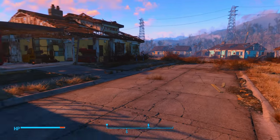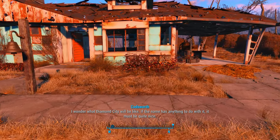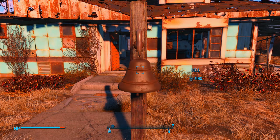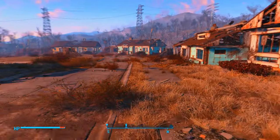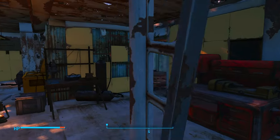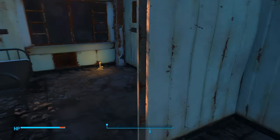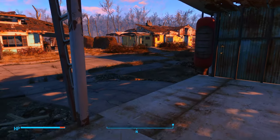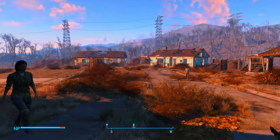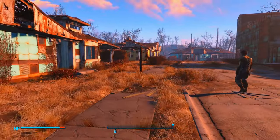I wonder what Diamond City would be like — if the name has anything to do with it, it must be quite nice. We might be able to find Mama Murphy again; she might want us to build her a chair. I'm going to check real quick. If not, whenever we come back to Sanctuary, we will build Mama Murphy a chair. Where did she go? She just disappeared on us.